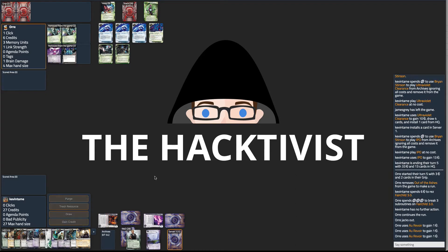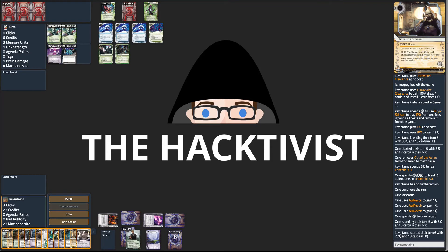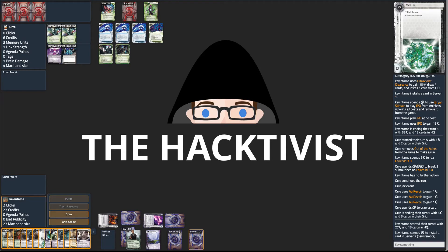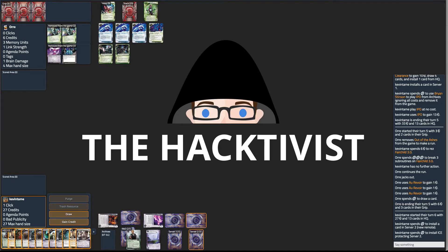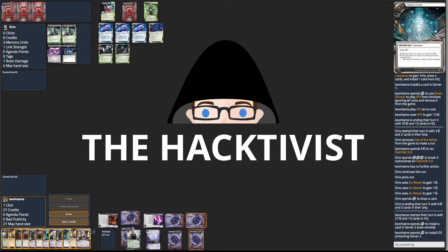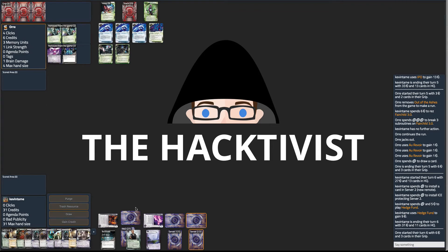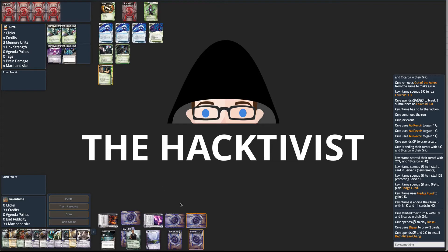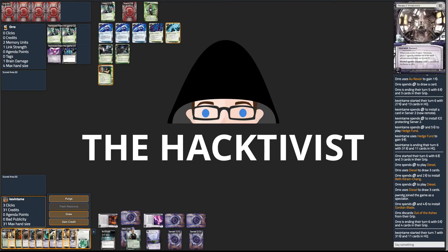My opponent is able to click through Fairchild and jack out — that's a really annoying piece of ice for them. It's not really a great time to use Reversed Accounts, so I go ahead and start setting up Jeeves to help me score. Since my opponent didn't have a successful run, I can't use Economic Warfare because they're jacking out. My strategy here is to tax them out — getting that early Stinson really puts them way behind.